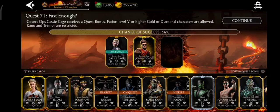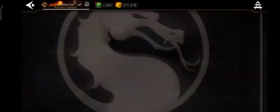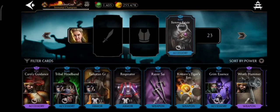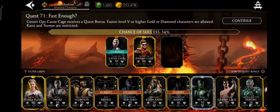You can see that with my strongest characters plus Cassie Cage as bonus character, it still doesn't reach 100%. But if I add Sonya, it goes to 100% — because she is using health boost equipment. Once I remove those equipments, it drops down to 77%. That is exactly what I wanted to demonstrate.